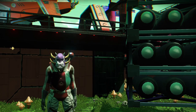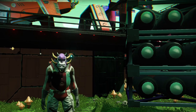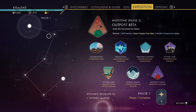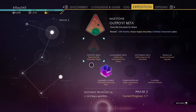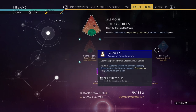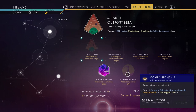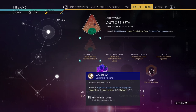Let's carry on with No Man's Sky Expedition Utopia. We have completed Phase 1 and we are off to do Phase 2, which is to reach a second restoration target, collect instructions from Utopia, build a base on the second planet, get a suit upgrade. We already got five humming sacks. Need to adopt a companion and summit a volcano.